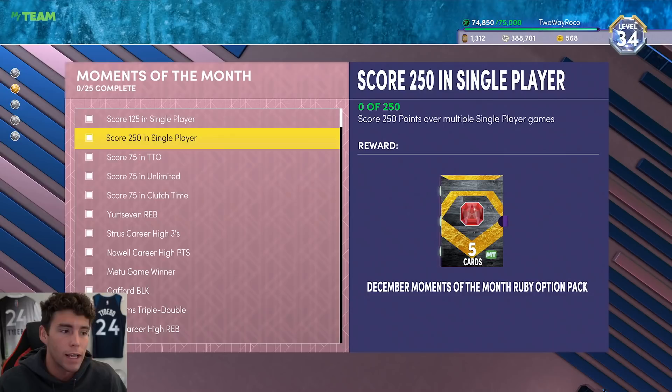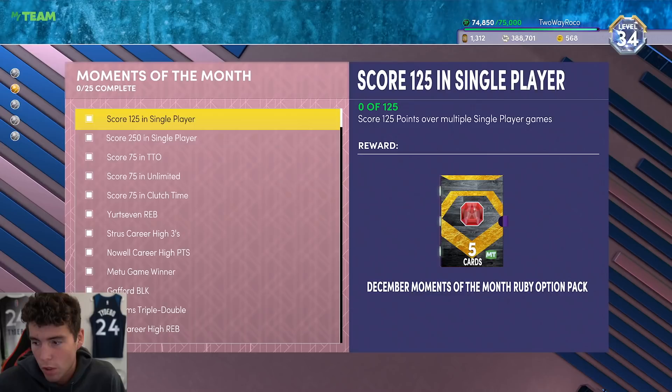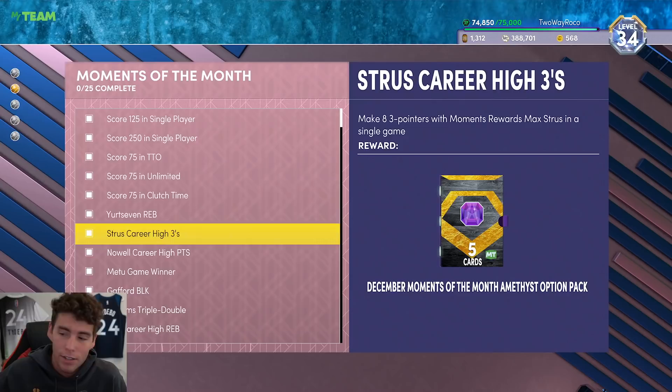When I go into the 2K database and look at the moments cards, there are five moments cards total. You get an option pack and choose any of the five cards, but it doesn't really matter what you choose because you're going to need all of them to work on the next tier — the Amethyst tier — where you then get the AME option pack.